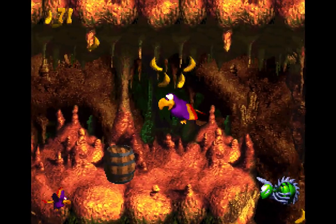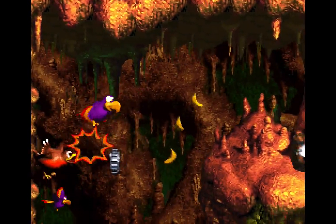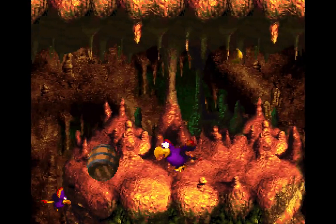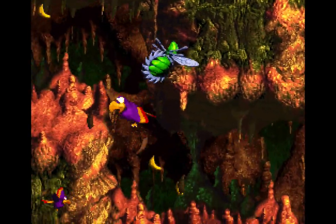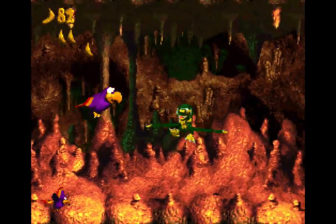So you've got the Y indication there with the bananas. As you may remember from before, purple squawks can carry barrels, and that's the objective here. Unfortunately, this is an unlimited supply of barrels, so I'll take out that buzz there.